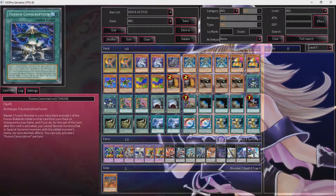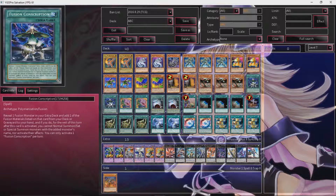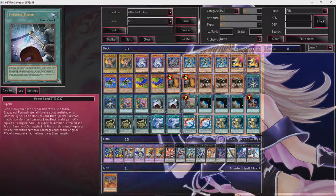Fusion Conscription can search out the ABCs or a Cyber Dragon himself — you just can't normal or special summon or use monsters with that effect this turn, but it really doesn't matter because you're just going to ditch them for Galaxy Soldier or try to fusion summon with them. As for Pot of Desires — honestly, with how expensive this card is, I kind of feel like I should take it out of my decks because not everyone will have the money to play it. If you don't, Called by the Grave or Silent Strike is a good alternative. Maybe another Power Bond, Twin Twisters — it's whatever you want. You could play triple Reckless Greed for more consistency.